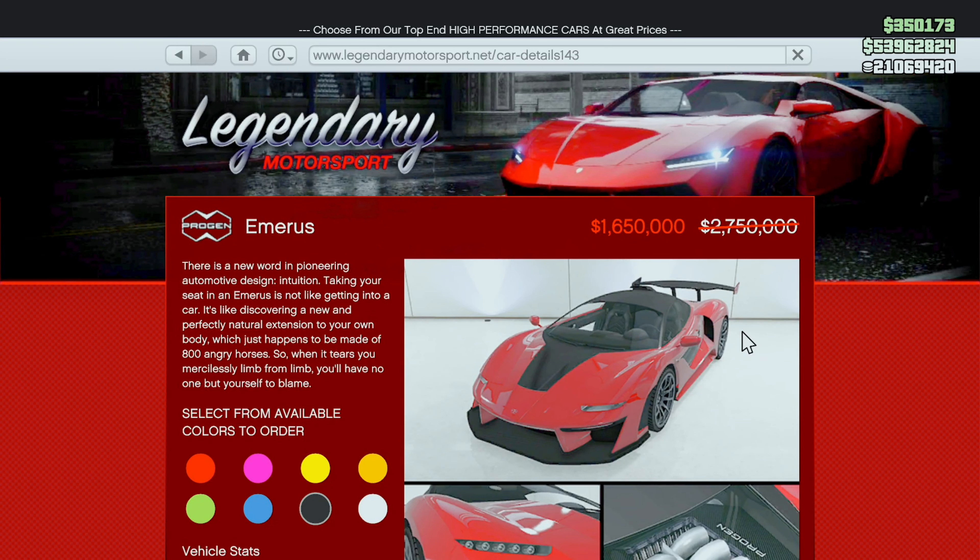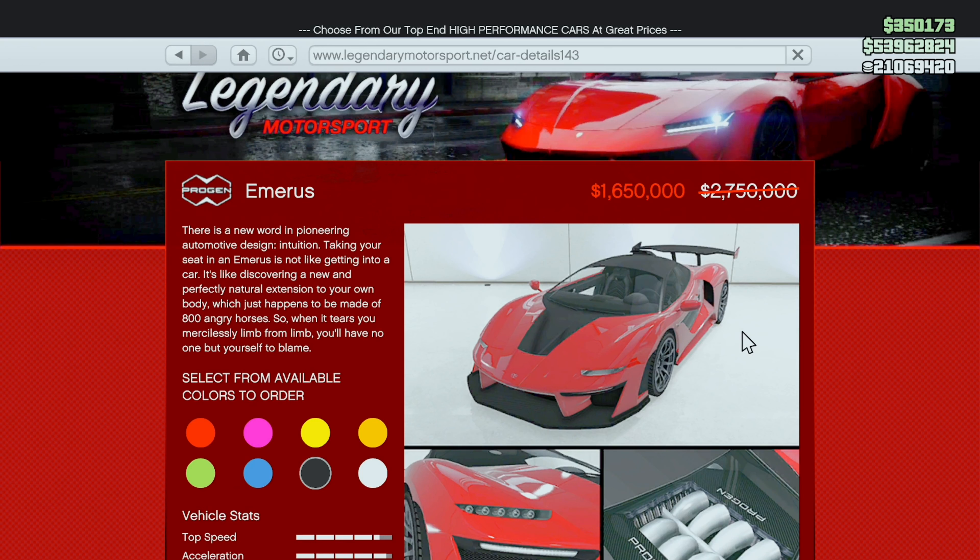Then over on Legendary, in the two-door section, we've got the Emerus here. This car is fire. Performs well, it's got great customization. Highly recommend buying it this week while it's on sale if you have not yet.